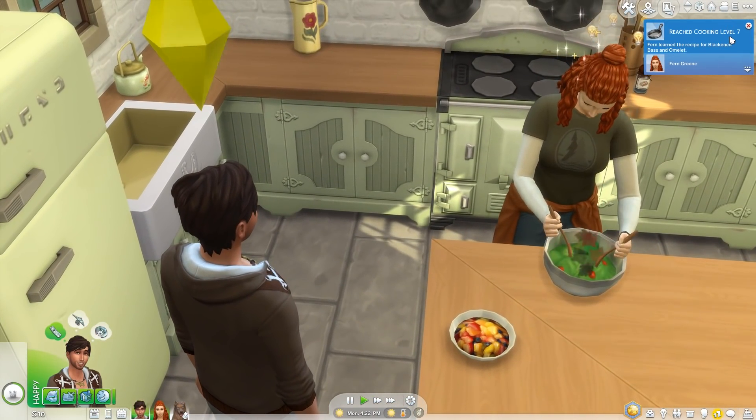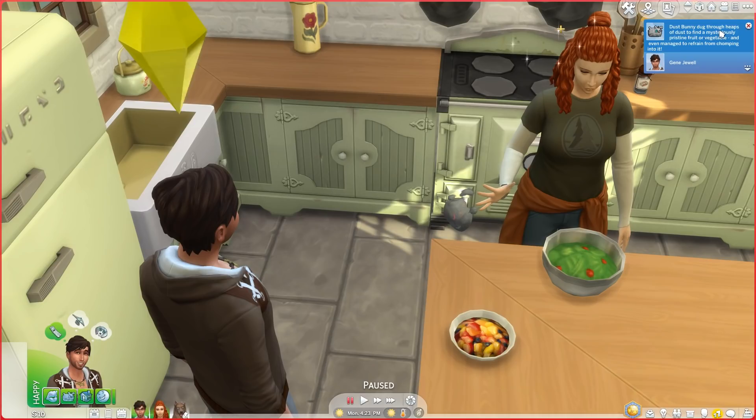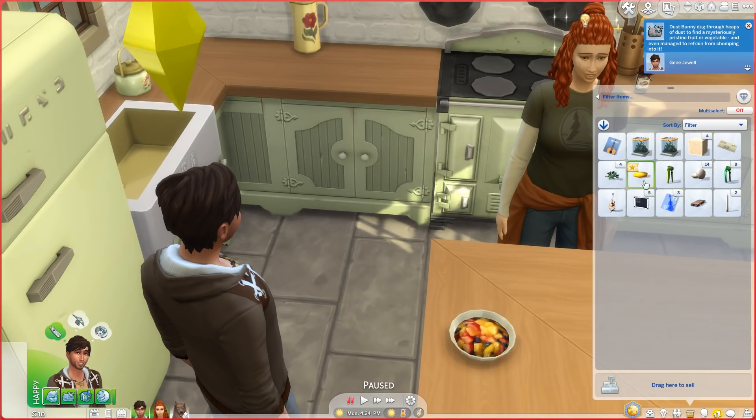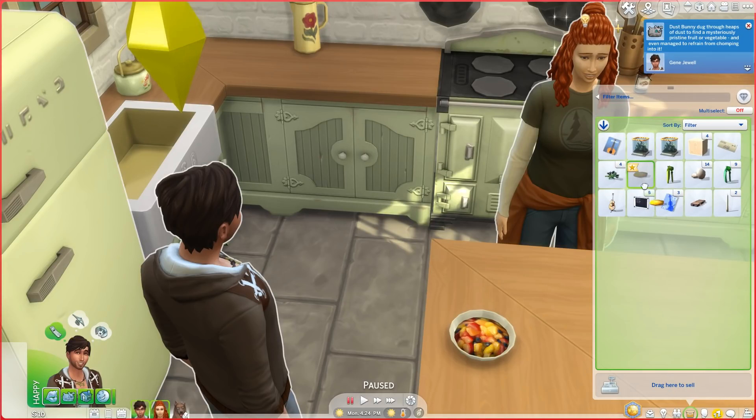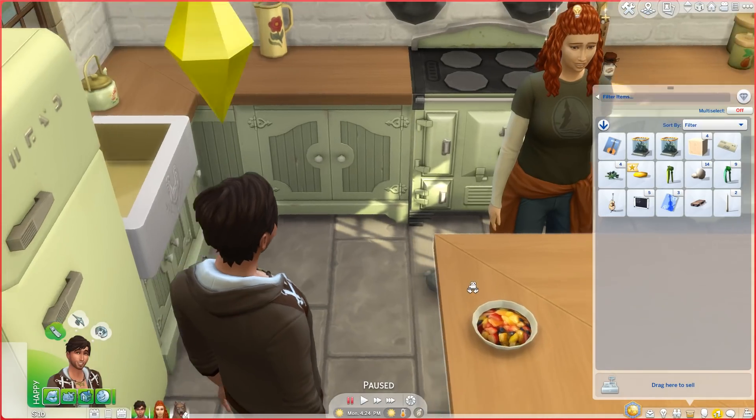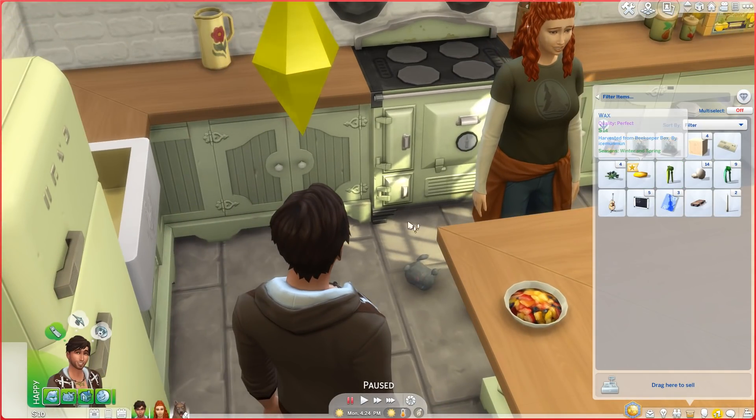Fern now knows cooking level seven. The dust bunny dug through heaps of dust to find a mysterious pristine fruit or vegetable and even managed to refrain from chomping into it. It found some wax for beekeeping - I don't think I can even sell it, but that's hilarious. Thank you, dust bun bun!